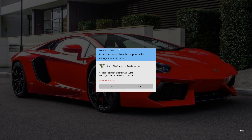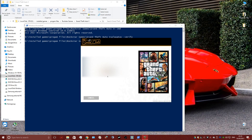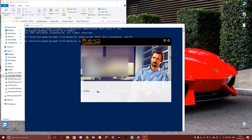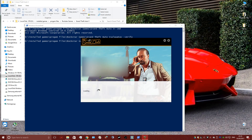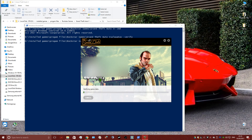You'll get an admin message coming up. You have to have your game running as admin, by the way — just press Yes. Sign in if that's what you've got to do. And there you go, it's verifying the game data.